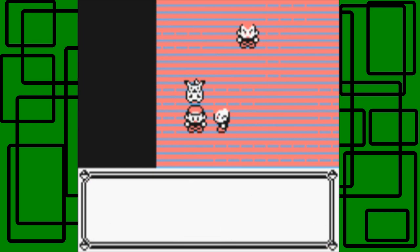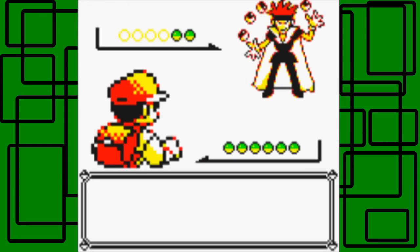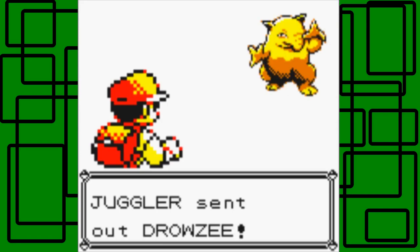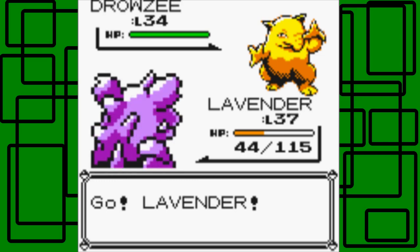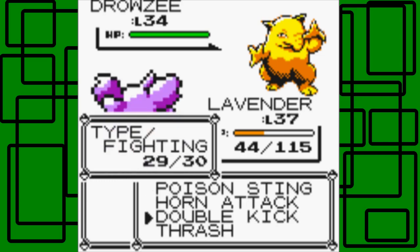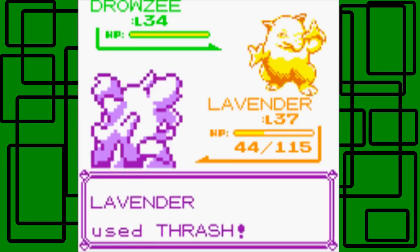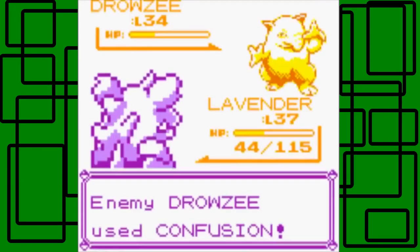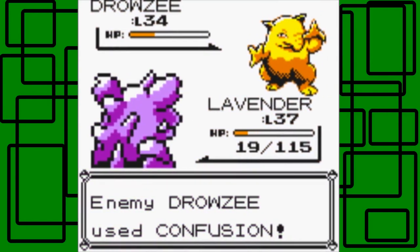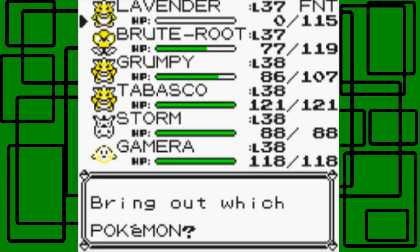Koga comes from a long line of ninjas — what did you descend from? Well, my dad's not in the game so I don't really know. My headphones keep cutting out with the sound — it's crazy. I think I'm still recording sound from the game, which is good. Let's go for Thrash and faint this Drowzee level 34. Hypnosis hits though and it takes out Lavender. Stupid Drowzee — this is a Poison-type Gym, jeez.